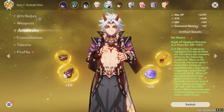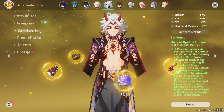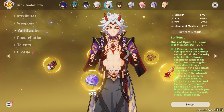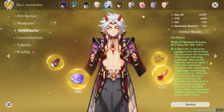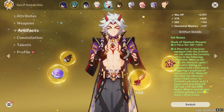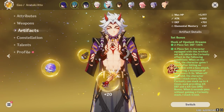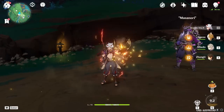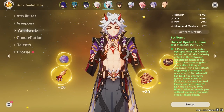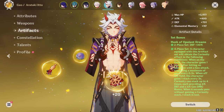Itto's artifacts are really straightforward — there are two sets that work noticeably better than any other combination. The first and strongest is the four-piece Husk of Opulent Dreams, which grants Itto large defense bonuses and Geo damage bonuses on the four-piece passive. The key thing to note is that you always want all four Husk stacks before using his burst so it snapshots his highest possible defense. It's an amazing set that was practically designed for Itto.